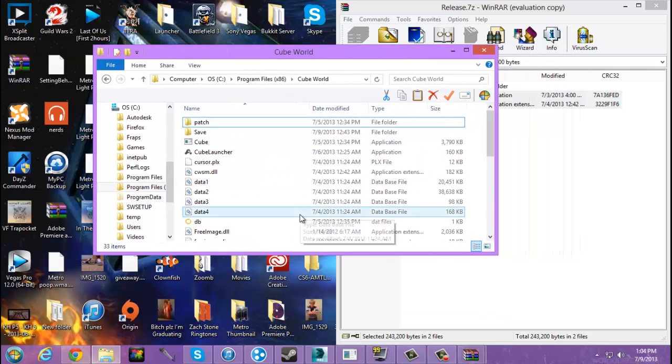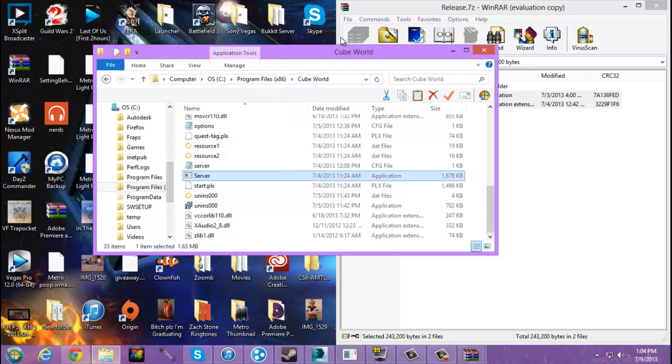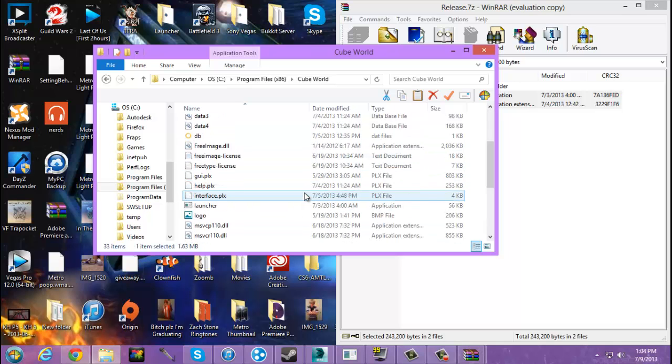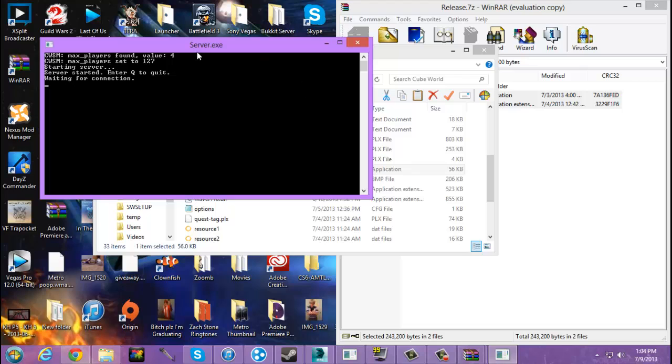Now this is what happens with the normal Cube World launcher — the server launcher, it's called 'server'. The normal one is not the one you want to click. This hasn't changed at all, so you gotta go to the launcher that you dragged and dropped into there. This is the new server launcher that you will want to use.